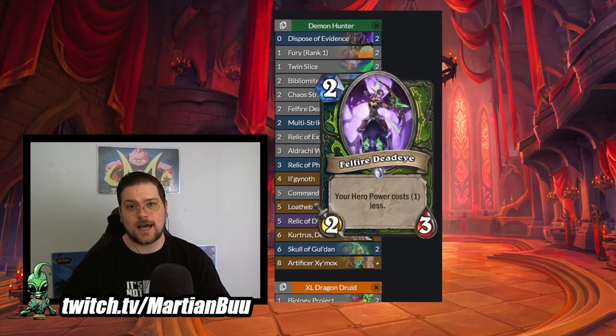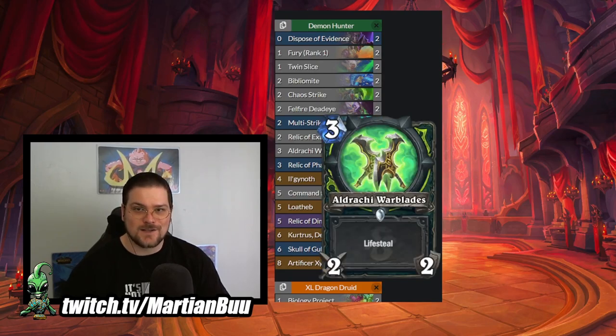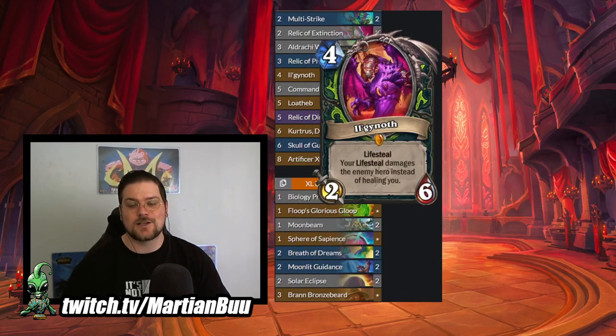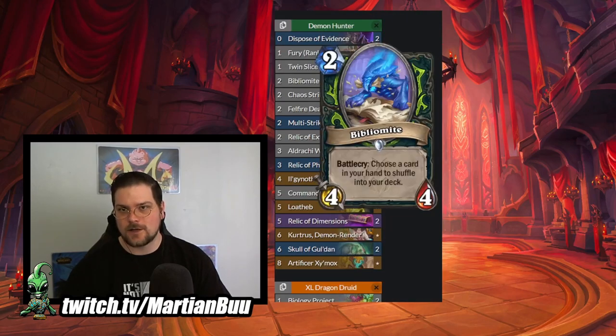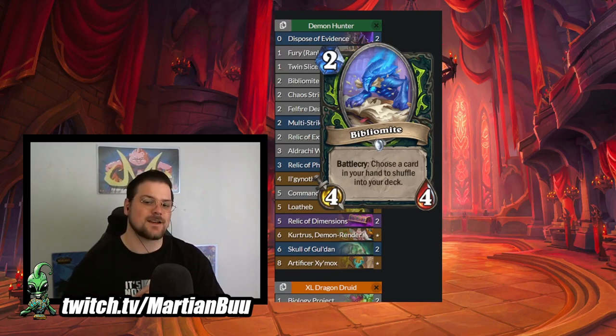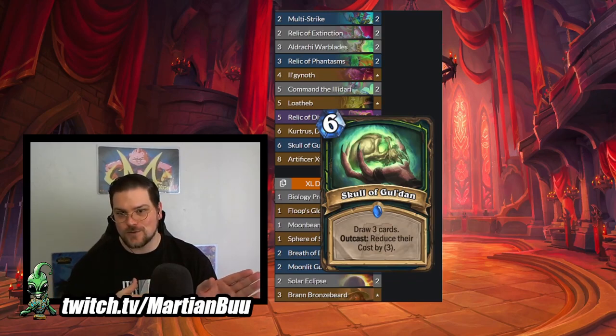With Felfire Deadeye out that hero power is free, so you can just use it for as many of your things as can attack. We also have Eldrachi Warblades alongside Ilganoth - that much damage doubled if you have your Ilganoth and your Eldrachi Warblades equipped. Again we have the Dispose of Evidence and Bibliomite that we had in yesterday's video. I'm really interested to explore the applications of this as far as rearranging your hands. We do have a Skull of Gul'dan in our deck so we can nudge some of our higher cost things over to the left using those cards.